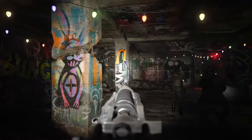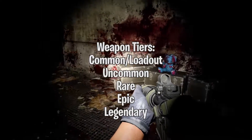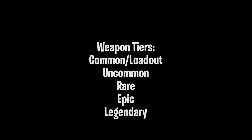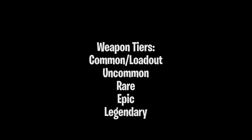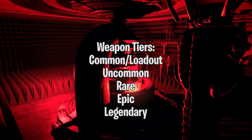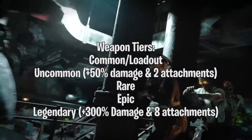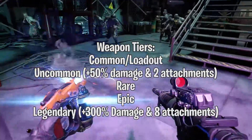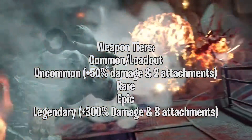Moving on from perks, let's talk about weapon rarities. There are going to be 5 tiers: Common, which are basically loadout weapons; then Uncommon, Rare, Epic, and Legendary. Each tier increases the damage done by those weapons and will also determine how many randomized attachments come along. For example, an Uncommon weapon features a 50% damage boost over its loadout version and comes with just 2 attachments, while the Legendary version kicks up to roughly 300% damage and comes stacked with 8 attachments.